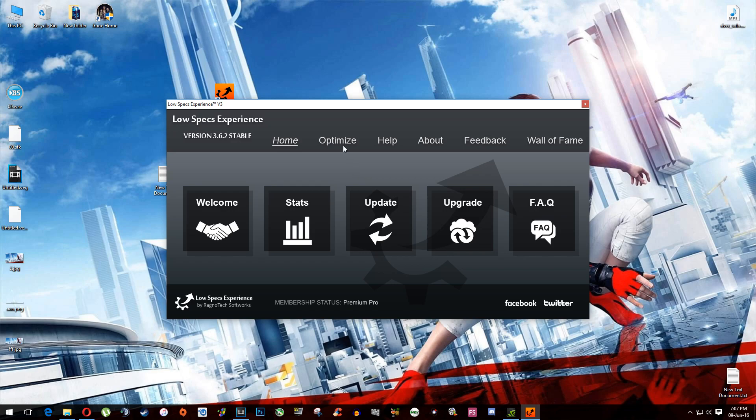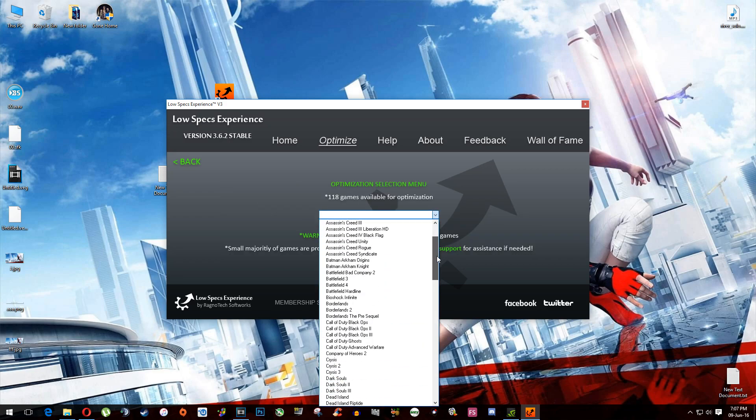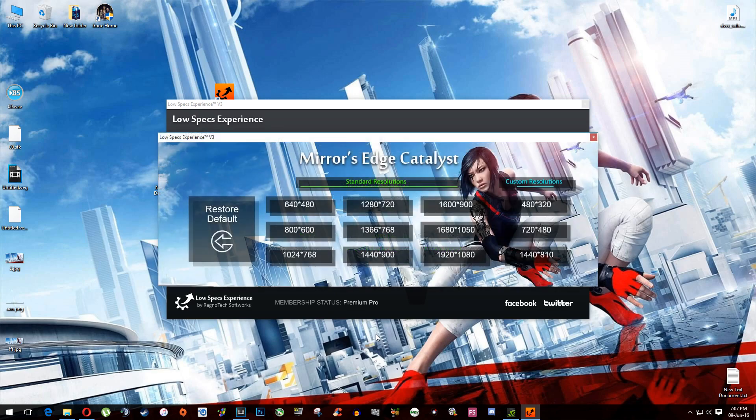A screen should pop up. Now select the Optimize tab, and then again on the left side select Optimize. From the drop-down menu, select Mirror's Edge Catalyst. A selection menu will pop up.